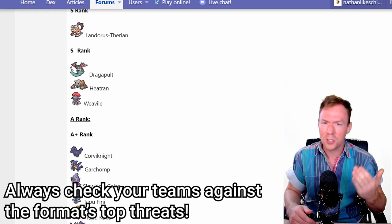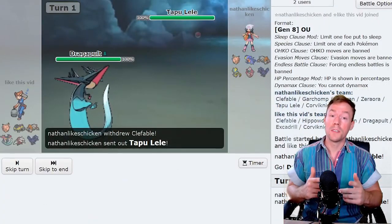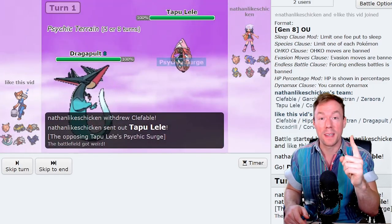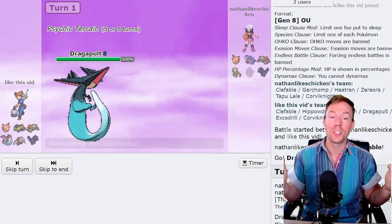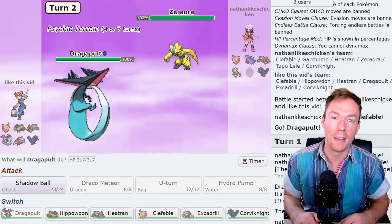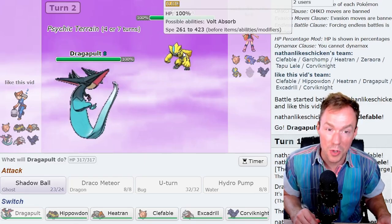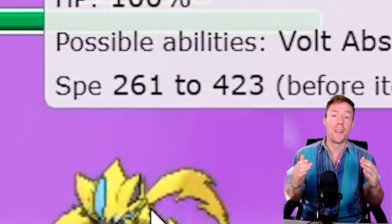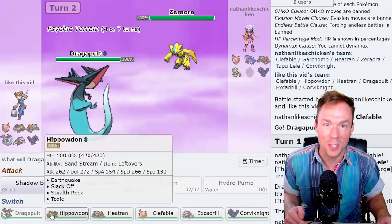Dragapult is really strong and really fast. I need an answer to that on my team. So you get yourself a Zeraora, who has exactly one speed stat more than Dragapult, and you think to yourself: great, now if Dragapult ever tries to start some trouble, I'll just go to my Zeraora and revenge kill it. But in 6v6 singles, it's really not that simple. This is a tier where switching is pretty much the best move in the game, and there's simply no way any smart opponent is just going to let their Dragapult die in a situation like that.